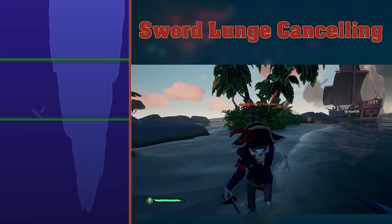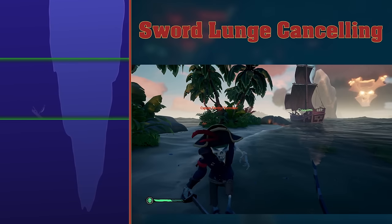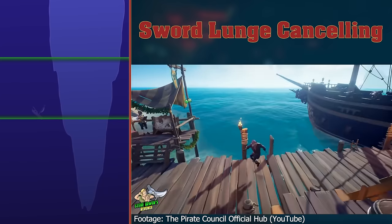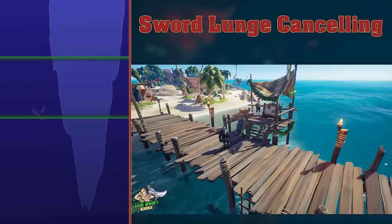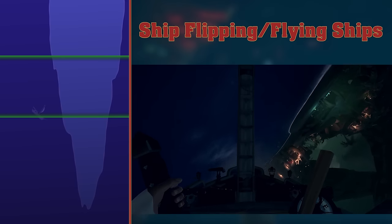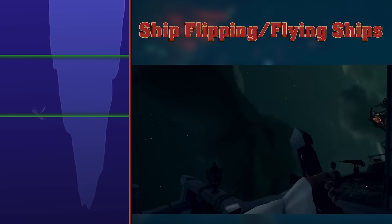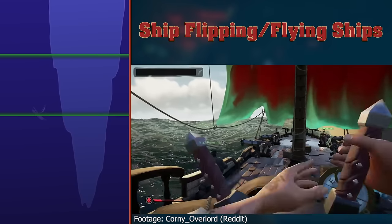Sword Lunge Cancelling. When you're charging a sword lunge and something damages you, your lunge will be cancelled. You meant some weird PvP trick or method like that, didn't you? Well, you've come to the wrong person to teach you advanced PvP tips. Ship flipping, flying ships. Sometimes physics goes out the window in Sea of Thieves, and ships can be seen flying around because something weird happened. Here's a clip where someone's ship went upside down too.